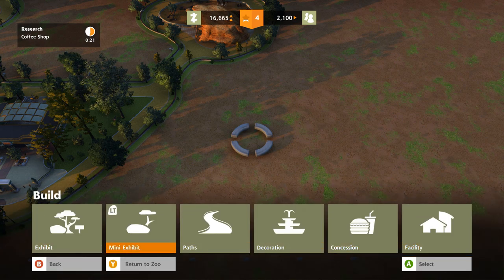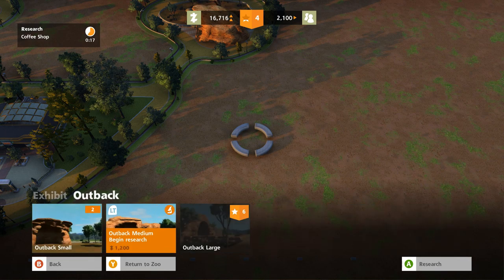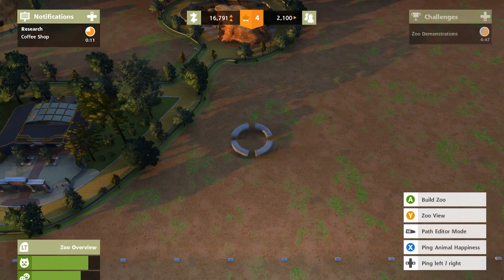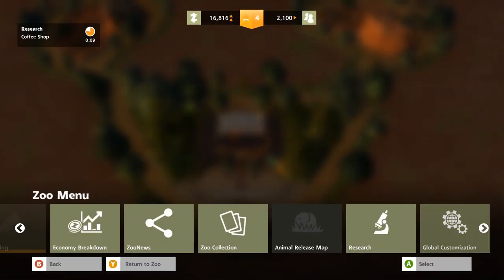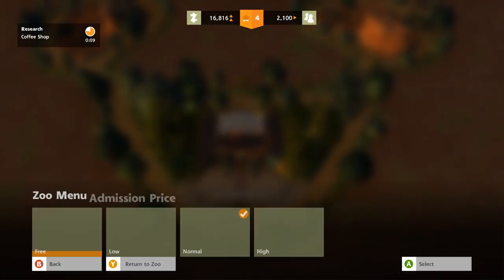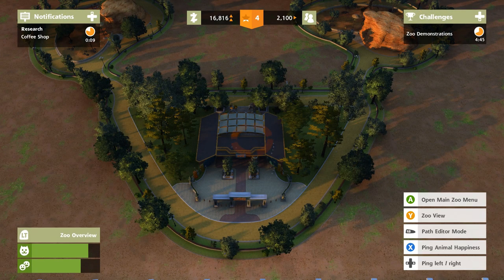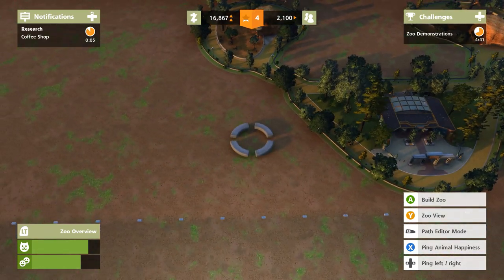Maybe while we wait we can put down another exhibit. Do I have to do research on the medium exhibit too? Jeez. We need more money — how much are we charging to see my three little hoppers and two long necks? Let's see the economic breakdown — there's the admission price. Alright, admission price is normal.